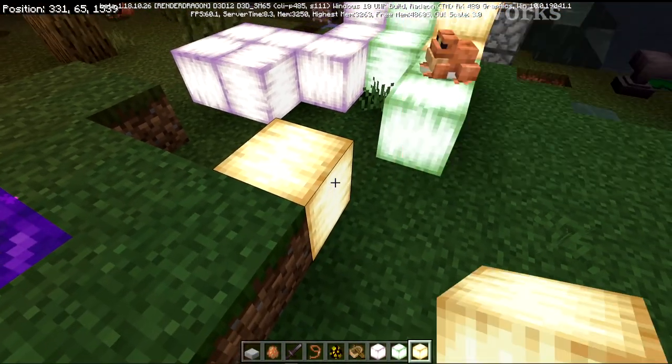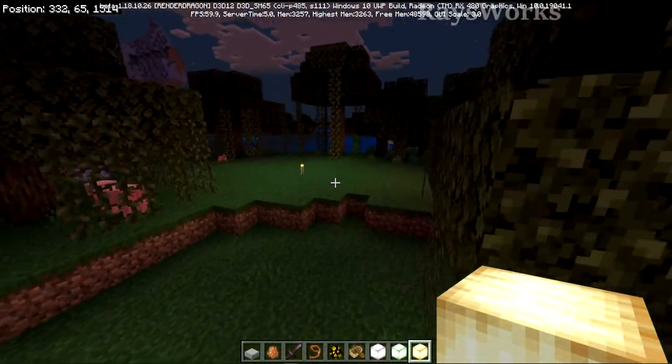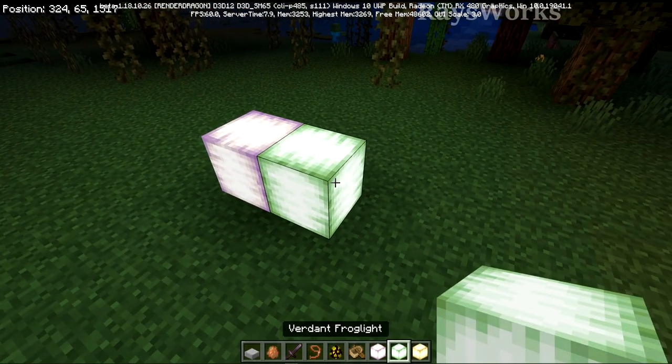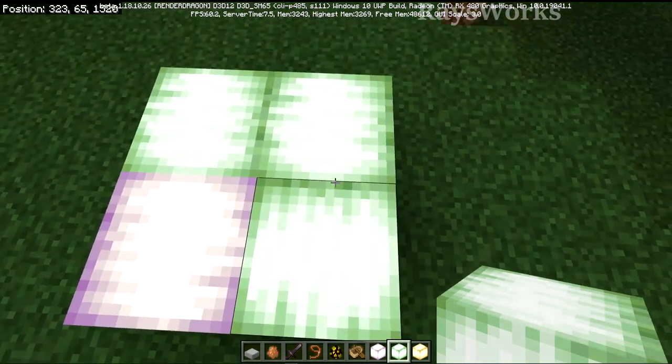And as the block name suggests, they do put off light. We went ahead and tested this — similar to what you get out of a normal torch, so like a light level of 15. The blocks themselves don't put off any color light, but they can be placed down to have different rotations. Notice that the lines on the actual block can be turned different directions.